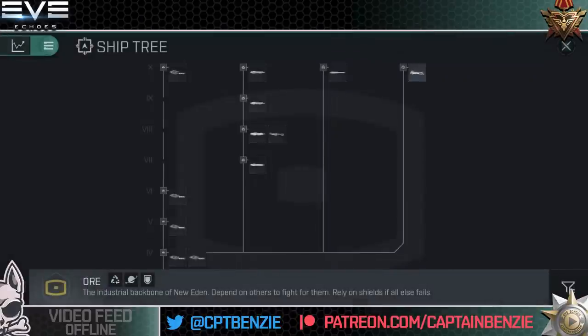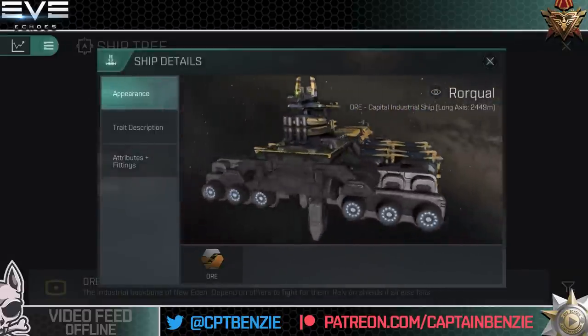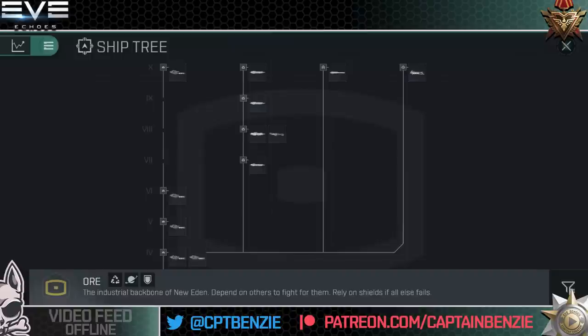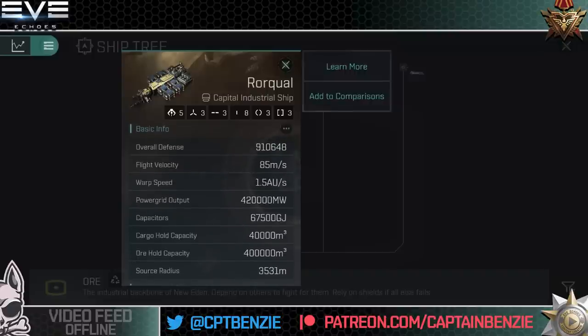Moving on to the Rorkal — the one everyone wants to know about. It has 420,000 megawatts of power grid, five drone tubes that can launch fighter-sized craft including the new Exhumer drones, three high slots, three mid slots, eight low slots, and three of each rig type. The cargo hold is 40,000 cubic meters, and the ore hold is an insane 400,000 cubic meters.